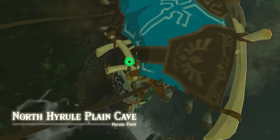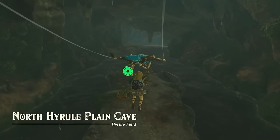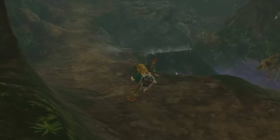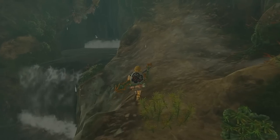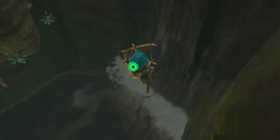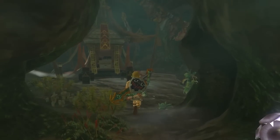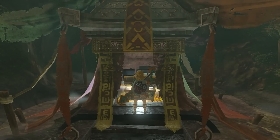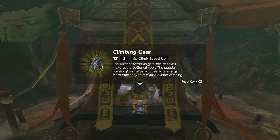Drop down, paraglide down nice and safely. You're going to be by a waterfall, and there's going to be a Horriblin. Shoot it so it doesn't bother you — it's dead in the water. Look at the waterfall, jump down to it, slowly paraglide through it, and the treasure chest will be right there. You'll get yourself some nice climbing gear, so go ahead and equip that.